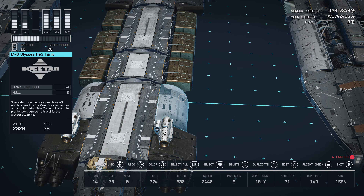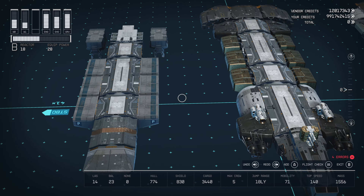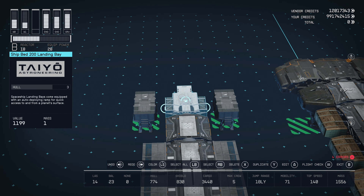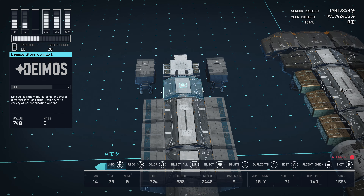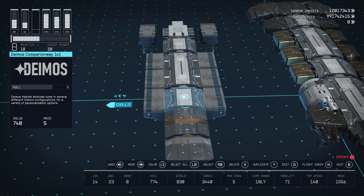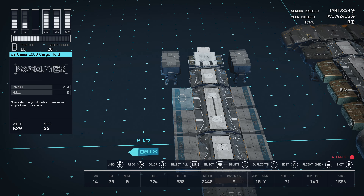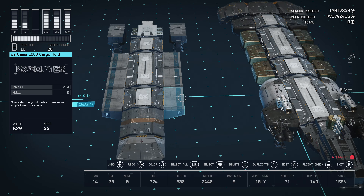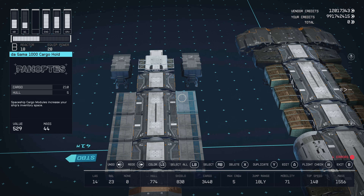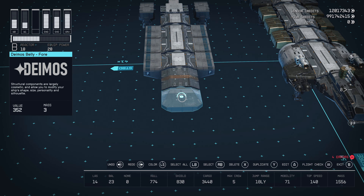Two M-40 Helium III tanks, 150 each. Then on the bottom of the vessel at the back: a shipbed landing bay from Taiyo, a Deimos Storeroom 1x1, a Deimos Control Station 2x1, a Deimos Companion Way 1x1, two more landing gear — two 320CB landing gear from Deimos with three thrusters — six Panoptes DeGamma 1000 cargo holds at 210 each. And then we have a Deimos Hull and a Deimos Belly 4.